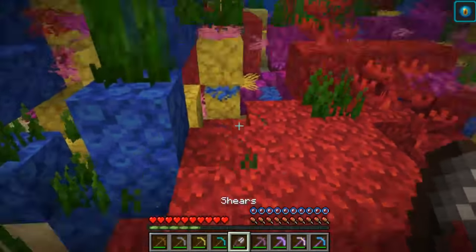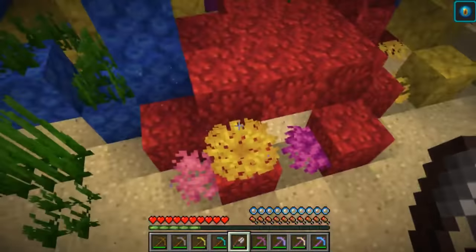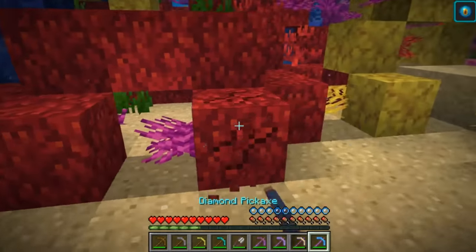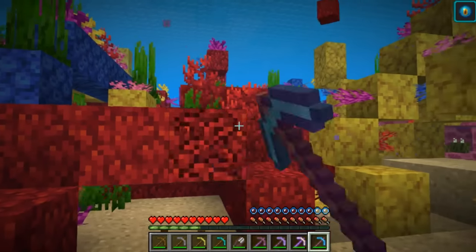That's where the shears come in. But oddly enough, it just breaks the seagrass and you don't get anything. So now we go over to the Diamond pick — faster, of course, and we get our blocks.